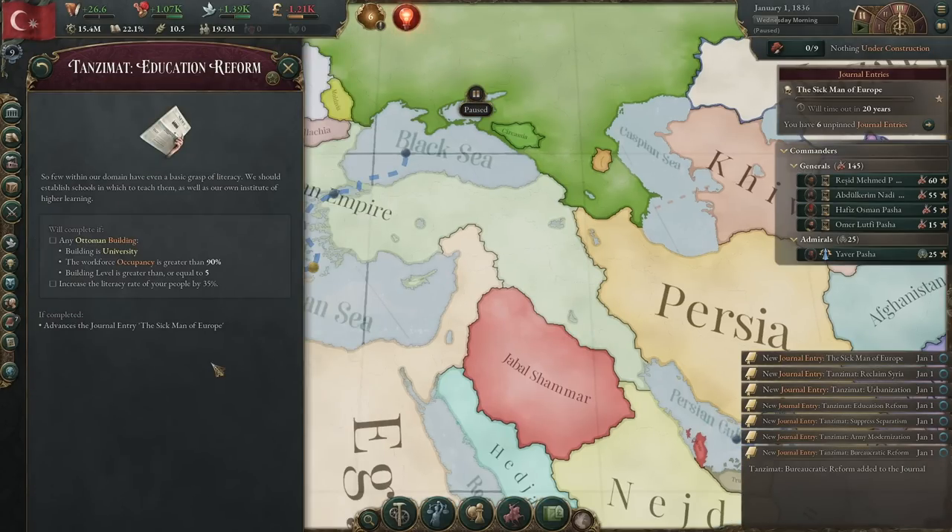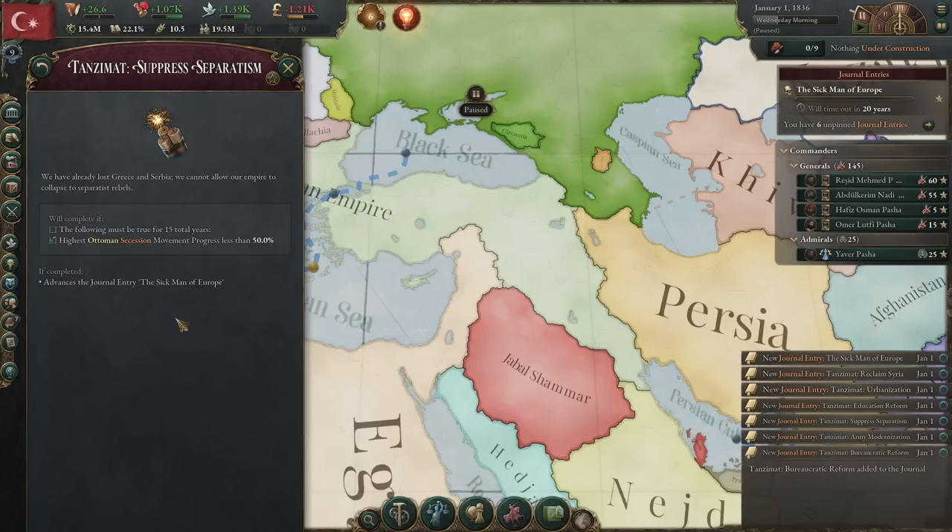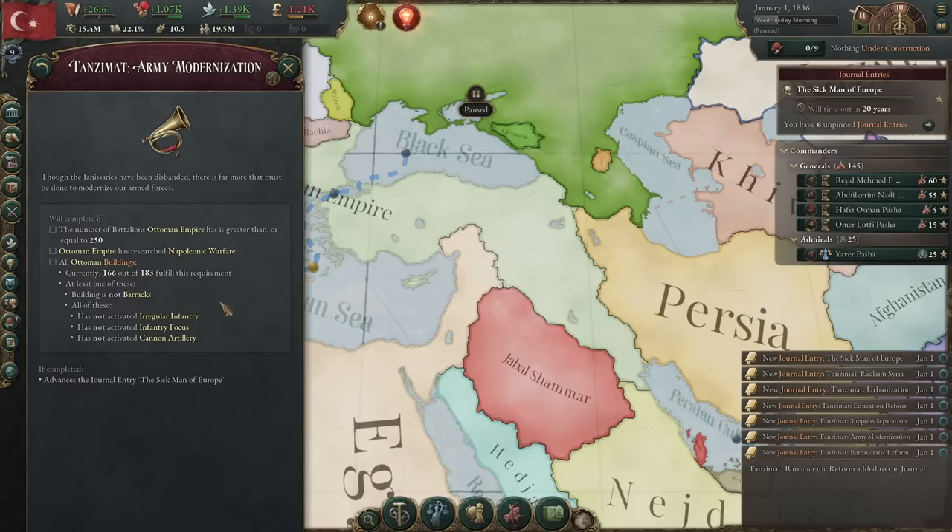After that, we have education reform. This one I find to be weirdly difficult to complete — we are required to have a level 5 university with occupancy greater than 90% and have the literacy rate of our people increase by 35%. Since the game starts at 22.1%, we'll need a literacy rate of 57.1% within 20 years. For suppressed separatism, all you need to do is prevent any secession movements from having progress greater than 50%. For army modernization, this requires 250 battalions and all barracks not set to irregular infantry, infantry focus, or cannon artillery.